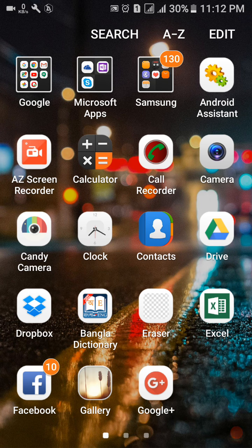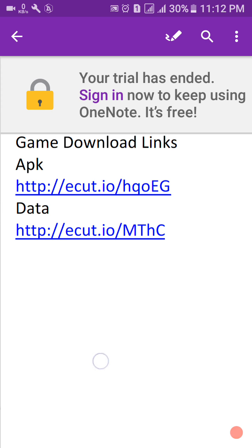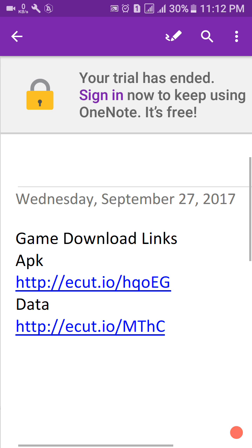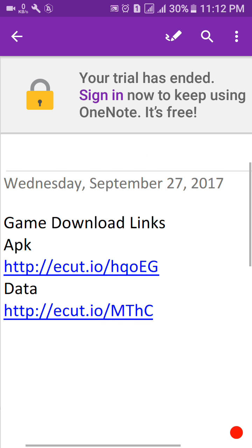I'll show you how you can download it. To download this game, just open the description. Here you can see the option for APK — download the APK from here. Then first download the data from here as well.